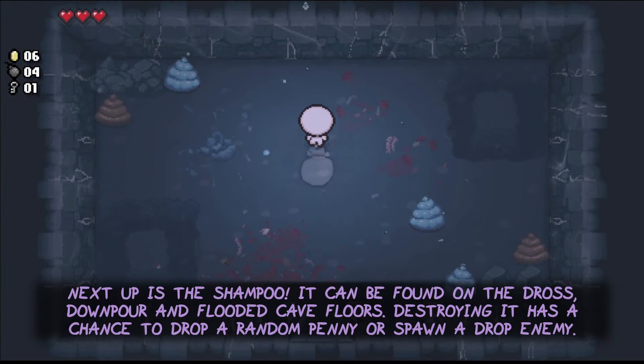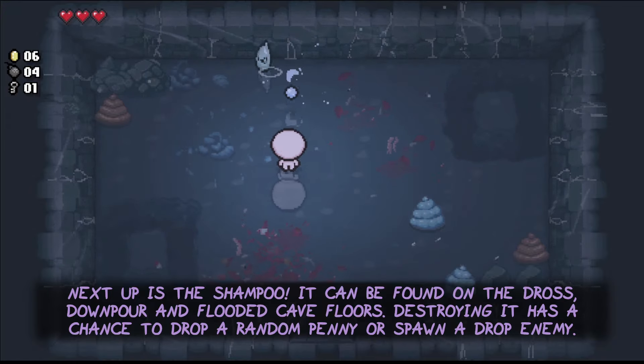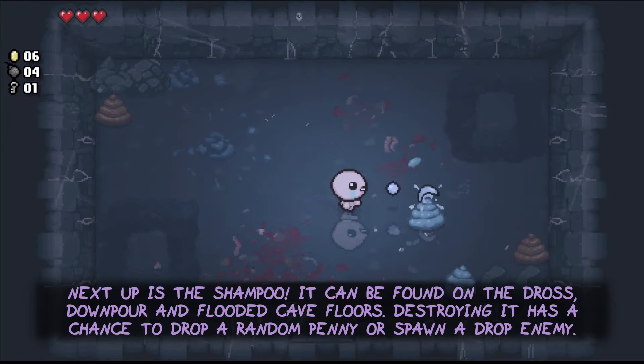Next up is the Shampoo. It can be found on the dross, downpour and flooded cave floors. Destroying it has a chance to drop a random penny or spawn a drop enemy.